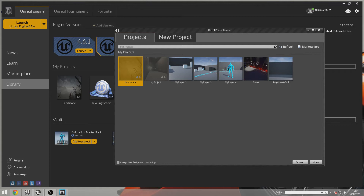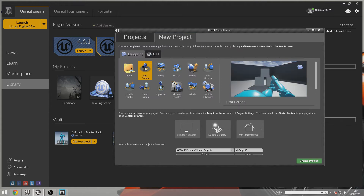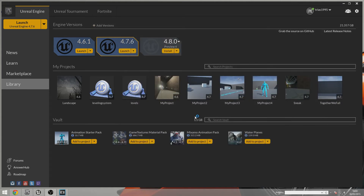Hello and welcome to part 2 of the Unreal Engine 4 leveling system. In this tutorial we're going to start the project and get stuck into getting the enemy set up, getting the line trace set up, some preliminary stuff, and then we're going to start taking a look at the math behind it. I'm going to go ahead and create a new project called 'Levels' — it's going to be a first person project.